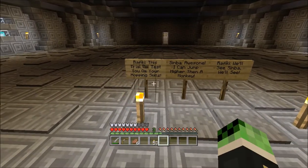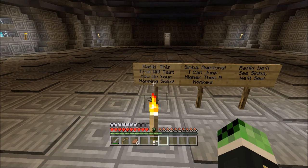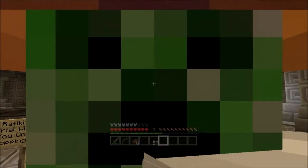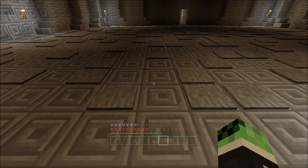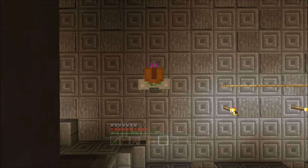This trial will test you on your hopping skills, Simba. I can jump higher than a monkey - well, Simba, we'll see. There's a reset sign. I don't know if I stepped on one though. Let's do this - let's crouch so that we're skillful.